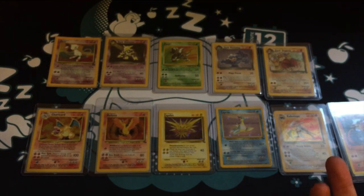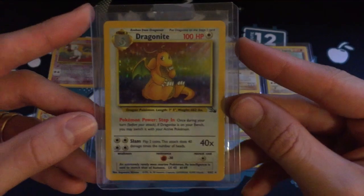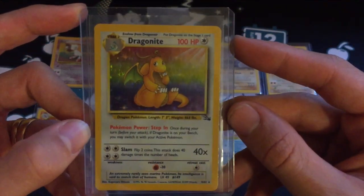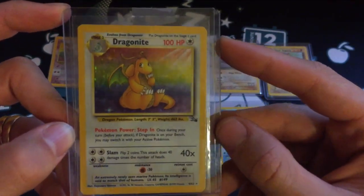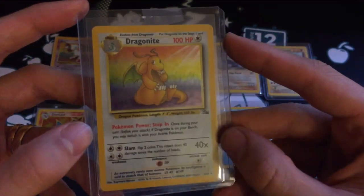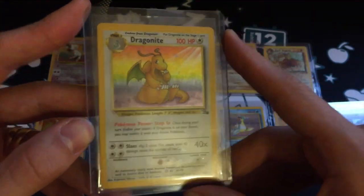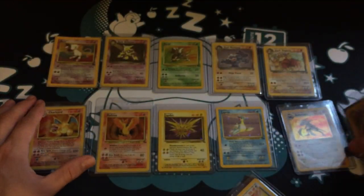Number 1 probably won't surprise many people — it is the channel mascot and it had to make an appearance. My favorite card of all time is the Fossil set Dragonite. It's the rainbow colors in the background — the green, the yellow, the violet, the red — it just looks so cool. He's such a cool, mysterious Pokemon, and I couldn't have him as my mascot and not have him at number one.